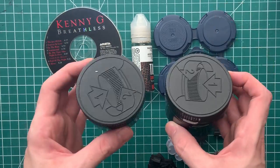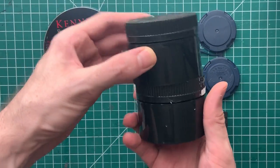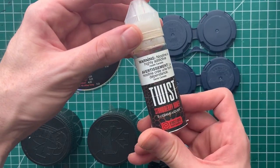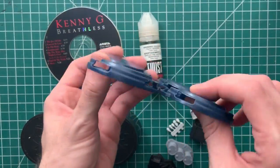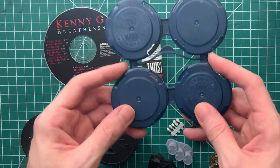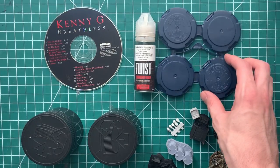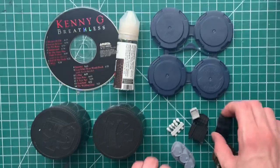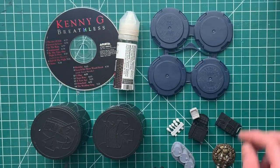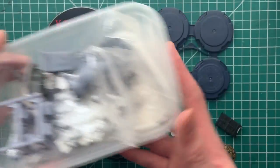Moving right along, we have two empty tobacco containers — this type of tobacco is legal in Canada, so all you USDA agents don't at me. We're going to use these to build the main body of the silo. For the missile itself, we're going to use an old bottle of vape juice — strawberry honey. Digging through the bits box I found an old recyclable four-pack beer can holder which should do well for the roof of the silo. Along with some 3D printed bits and greeblies gifted by lovely members of our Patreon and Discord community, we'll find out what we use as we go.